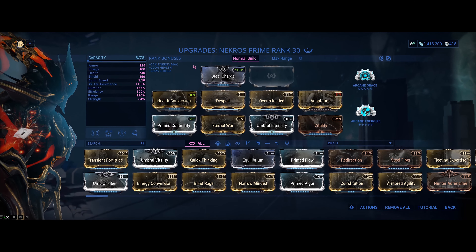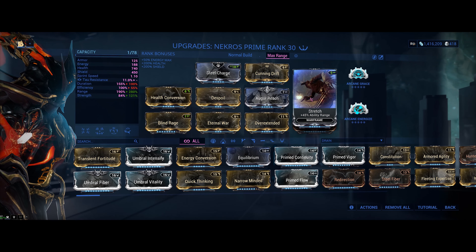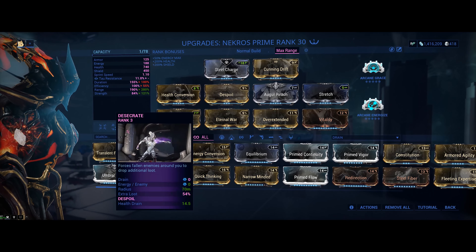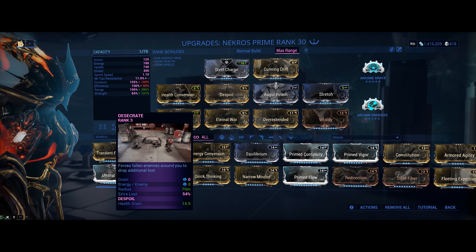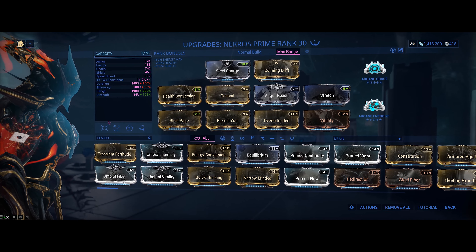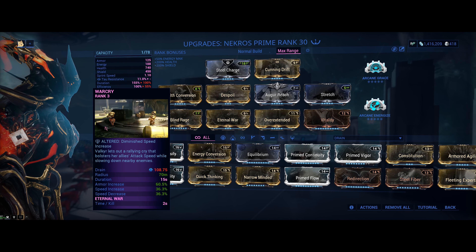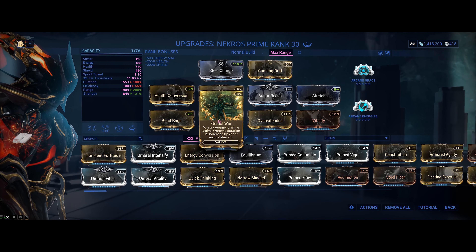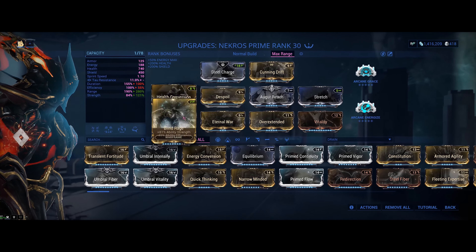If you do, however, want maximum range on your Desecration, you can apply some extra range mods to reach 70 meters. This might be useful in open areas and survival missions, or if your teammates are using huge range damaging abilities. Lastly, for more end-game uses, you can also replace Nekros's first ability with War Cry and the Augment Eternal War to boost his melee attack speed. This will benefit most slash weapons as they can slice enemies in half, giving you even more loot.